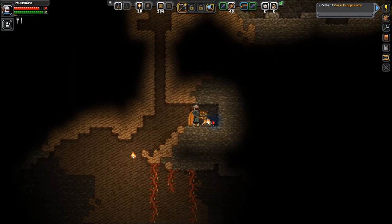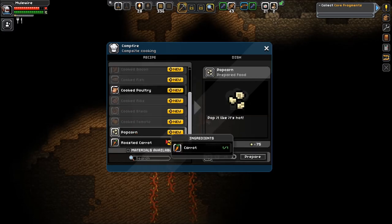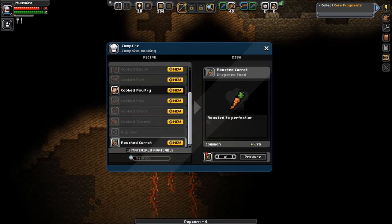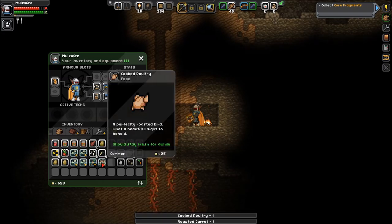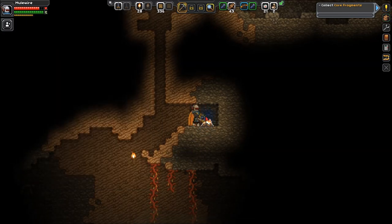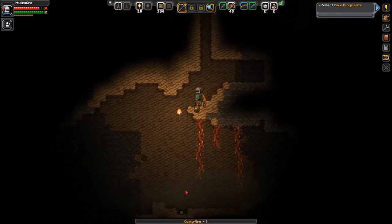Craft. Let's make some popcorn. Maybe some roasted carrots. A roasted carrot — and cook this. Okay, we got food. Hits the spot. Perfect. I like popcorn, too. Delicious. Okay, that's enough of that.